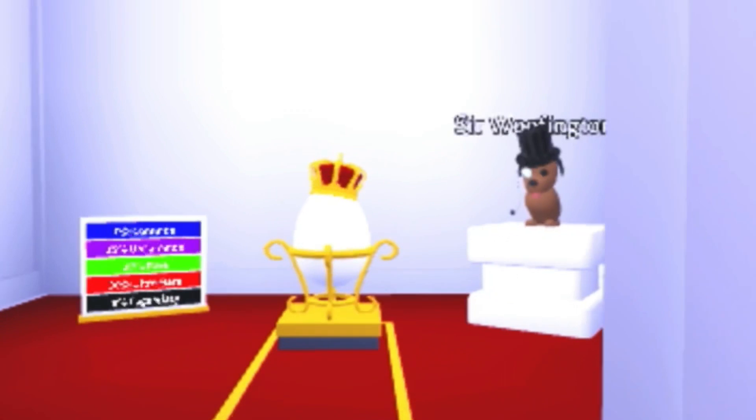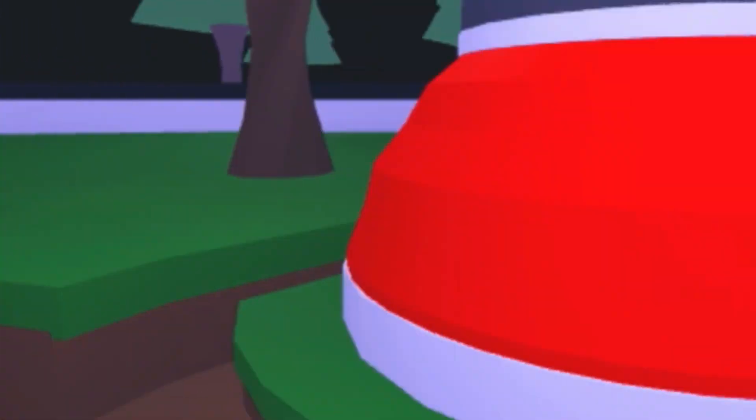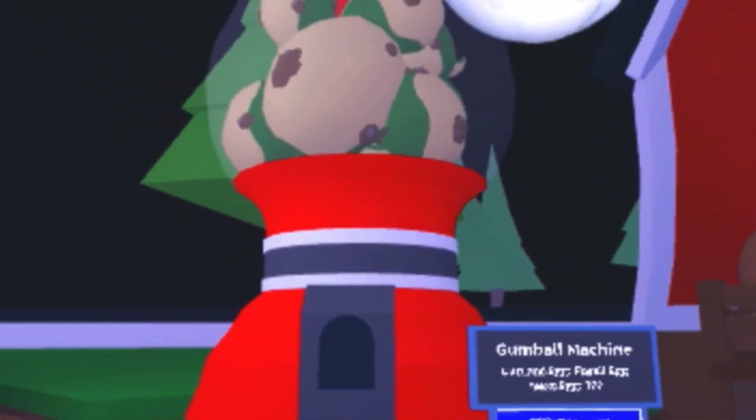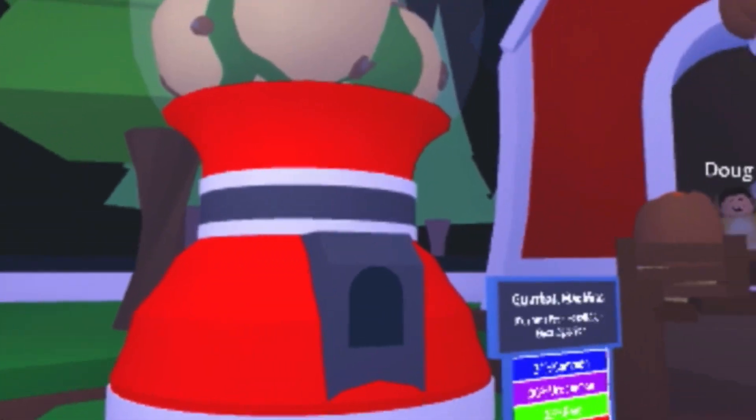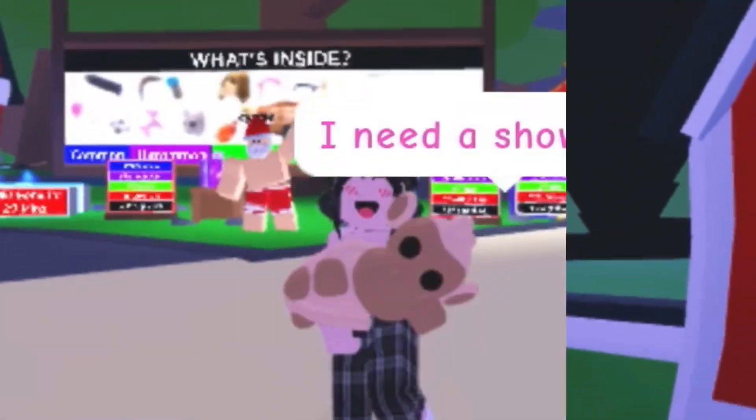Buy eggs. You guys need to buy eggs so you can get more pets and make neons. Save up your money for the eggs, especially the limited ones in the gumball machine because these are leaving very soon. Right now we have the fossil egg.